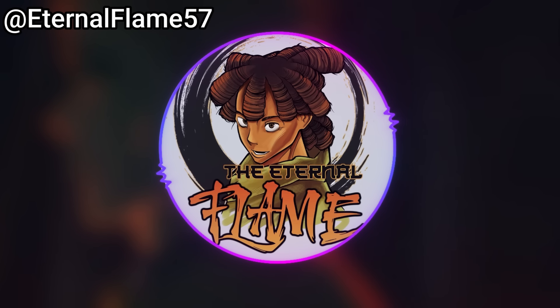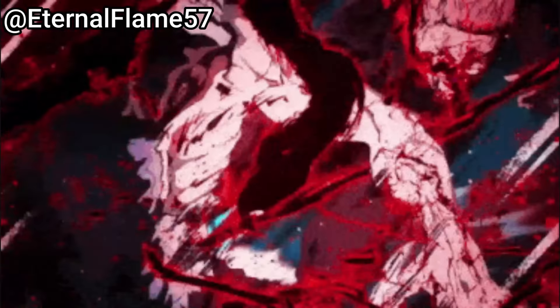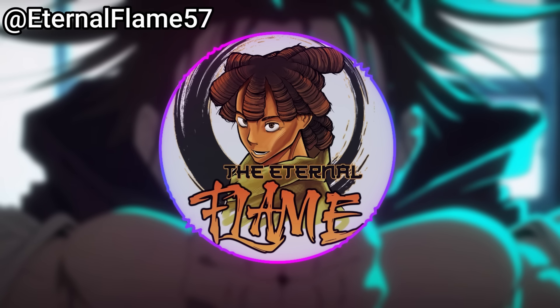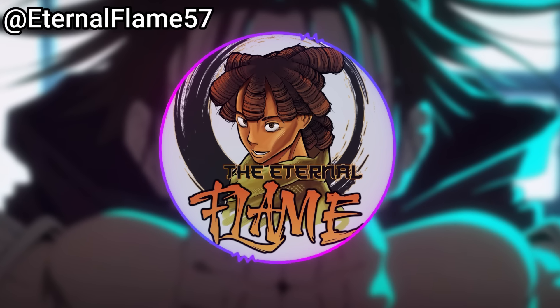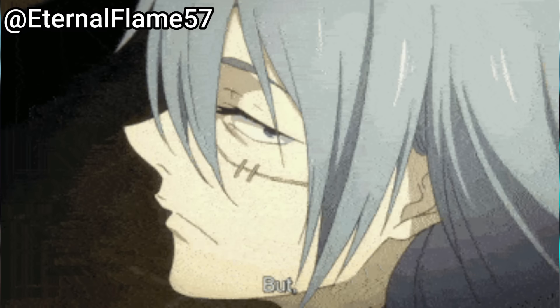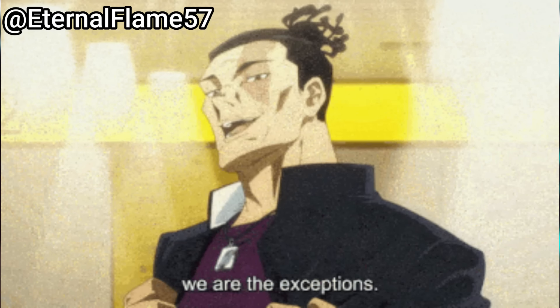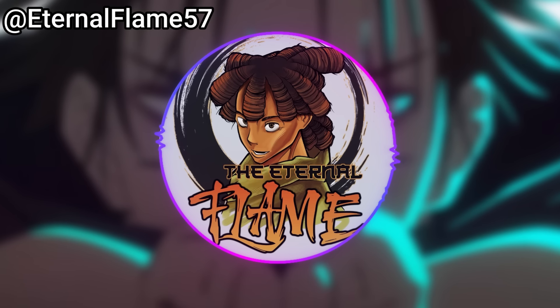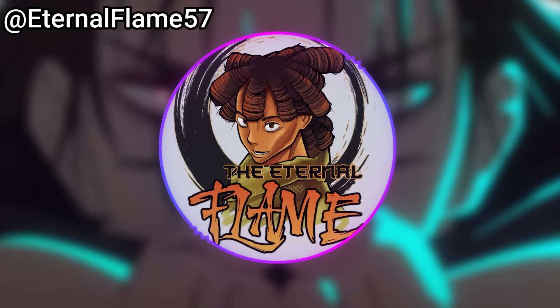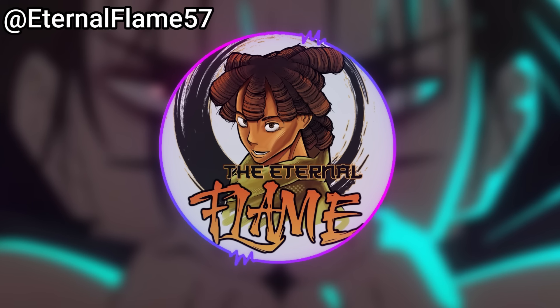Every time Sukuna takes a blow from Yuji, his curse energy output falls and his control of the body weakens. They'll keep chipping away until Sukuna can no longer maintain Hollow Wicker Basket, revealing the plan: use the Angel's technique, Jacob's Ladder, to eradicate the cursed object within Fushiguro Megumi. These soul punches are more overpowered than I gave them credit for. Something I got wrong: I assumed Yuji could only do this with his punches, but it's now proven he can do it with his legs too — that's even more overpowered.